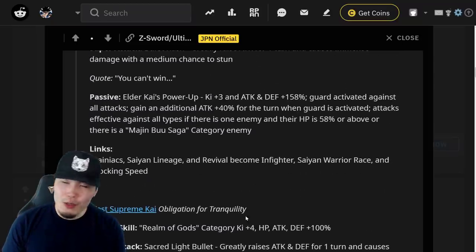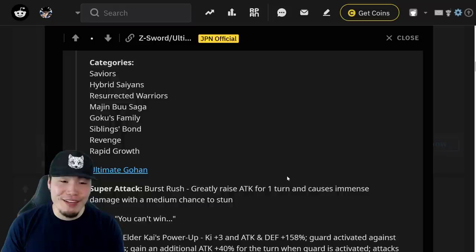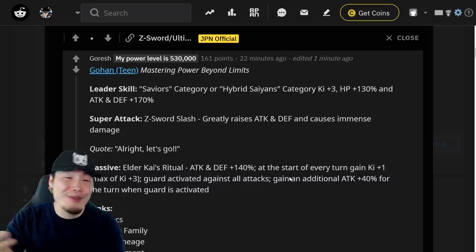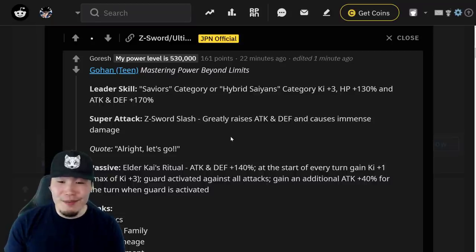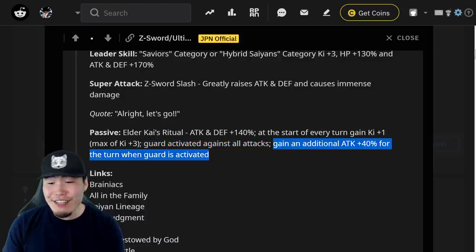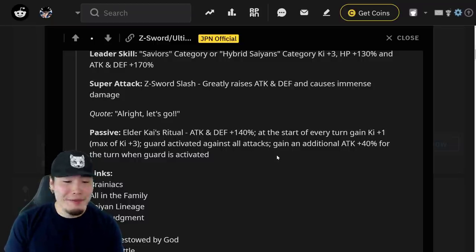So those are the two new units and the Dokkan Awakening for West Supreme Kai. The Kais are fantastic, but Ultimate Gohan just kind of stole the show. I thought he was going to be good — I didn't think he'd be THIS good. He's gonna hit really hard, but even more so his defense is gonna be off the charts. He's greatly raising Attack and Defense every super, 140% Attack and Defense, Guard activating against all attacks, and gaining an additional 40% attack when Guard is activated. I'm not complaining — it's just wow.